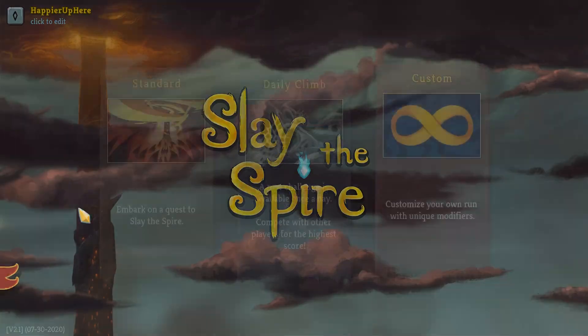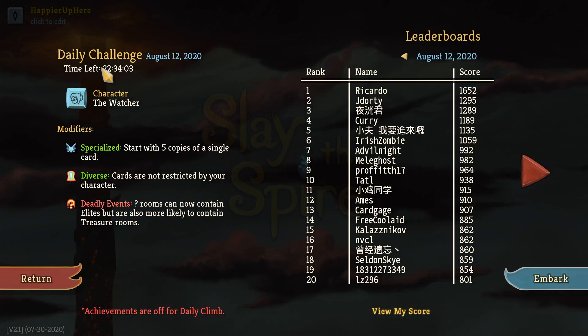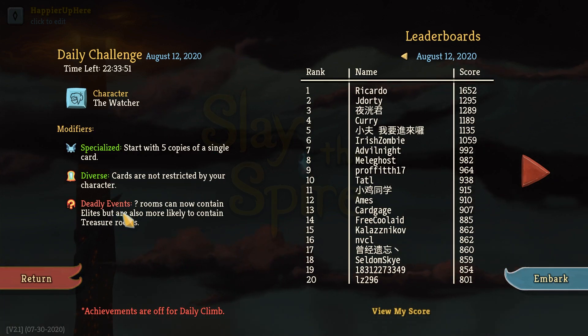Welcome to Slay the Spire. Today we're playing the daily challenge for August 12th, 2020. The character is the Watcher and the modifiers are: Specialized - start with five copies of a single card; Diverse - cards are not restricted by your character; and Deadly Events - rooms cannot contain elites but are more likely to contain treasure rooms.